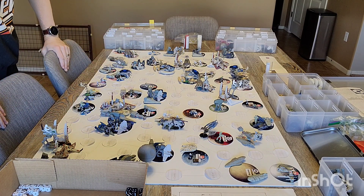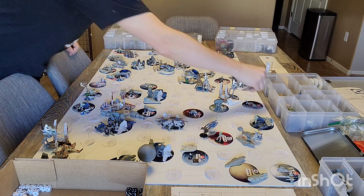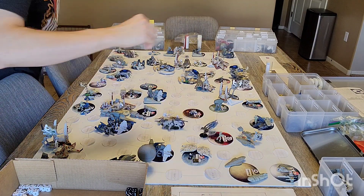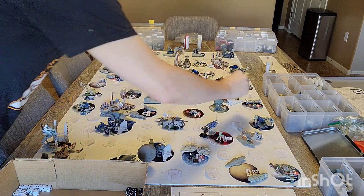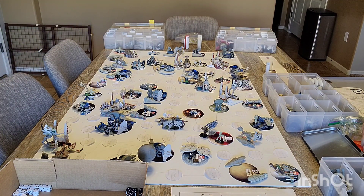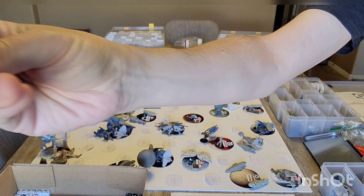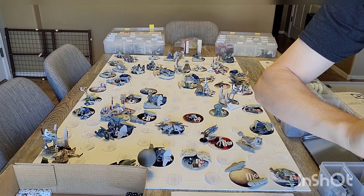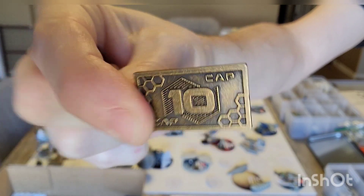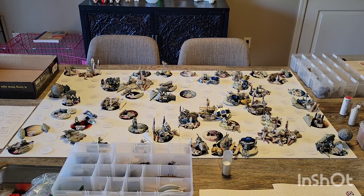After combat is over there's a non-combat movement phase, where anything that didn't move during combat is allowed to move. Each of the different battle pieces has its own stats, so what the game pieces are determines how far they can move. At the end of the round each of the factions gets income based on how many planets they occupy. And that was the end of the Rebellion's turn.